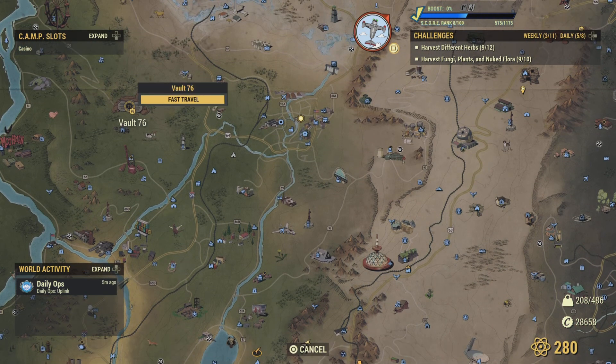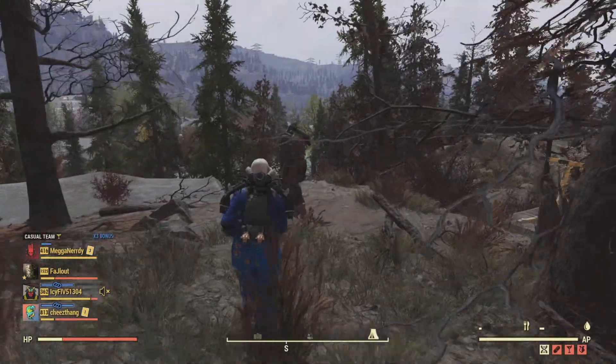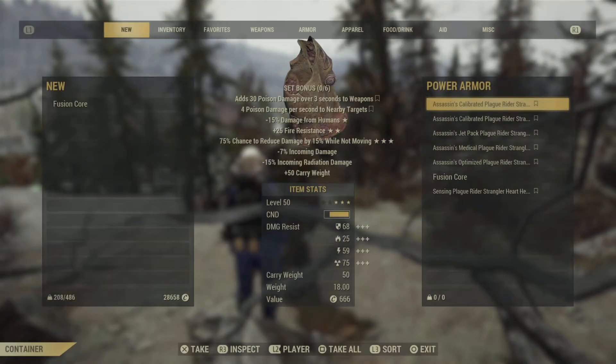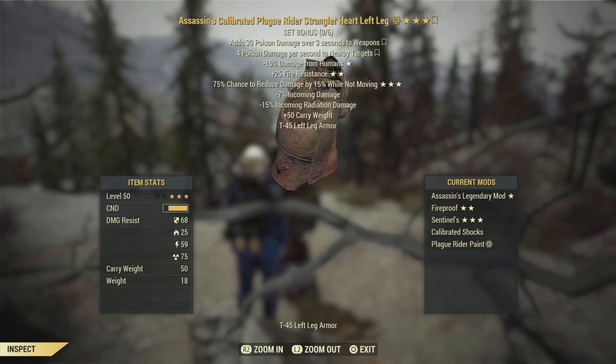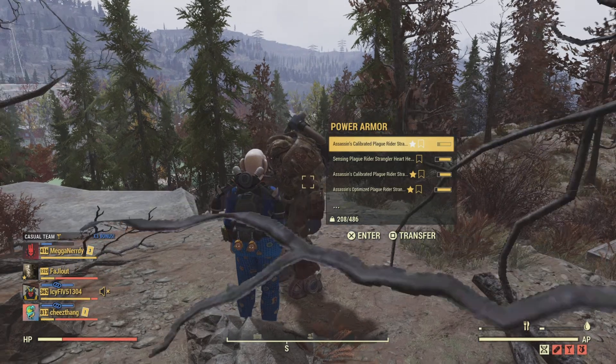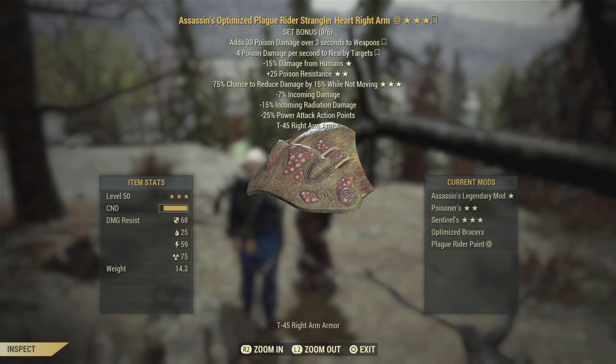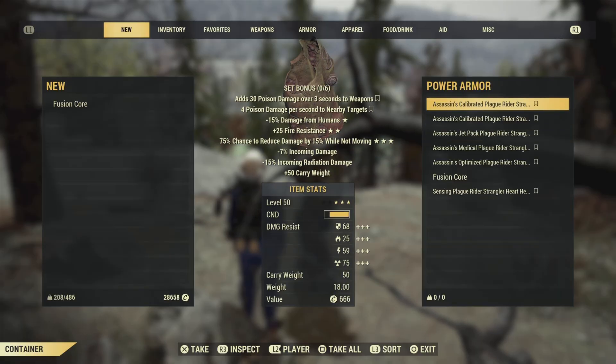I'm going to fast travel all the way up to Vault 76, then fast travel back. Now that I've fast traveled back to my camp, I can come over here and you can see I'm now able to loot this power armor. You can see it was Strangle Heart, which is actually completely untradeable — or supposed to be completely untradeable — with all these pieces on it.